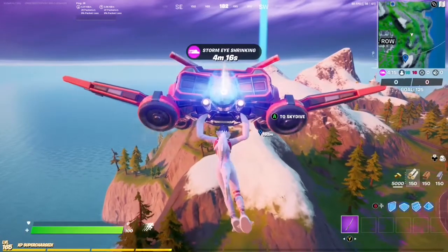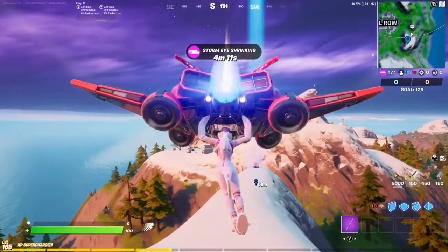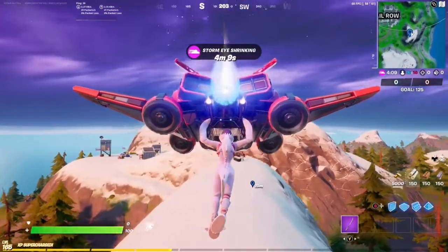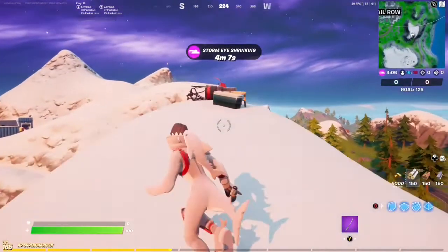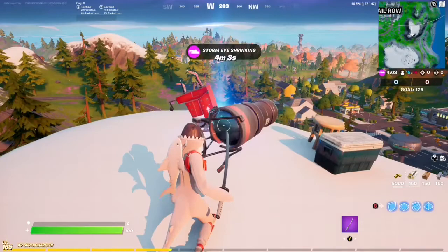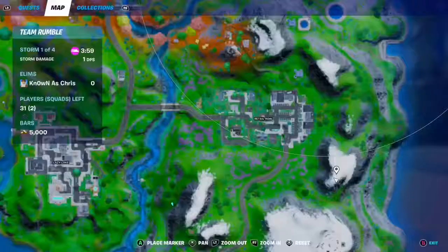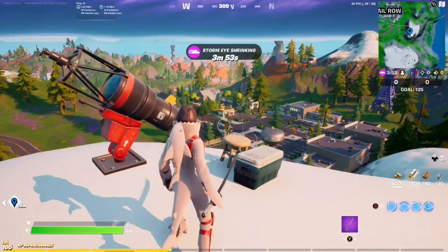Here we are in a brand new game, and it literally gave me the same flight path — unbelievable, but it's okay. Here is our fourth telescope, right on top of this little mountain. Interact. So here we are on the map, just a little bit behind Retail Row, on the tip of this little mountain here.